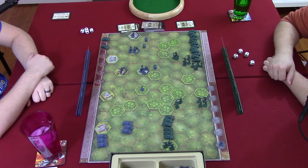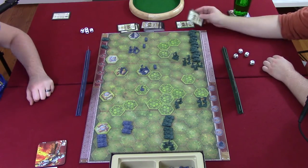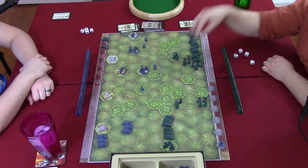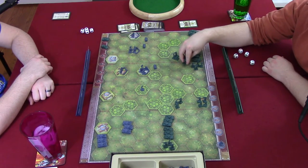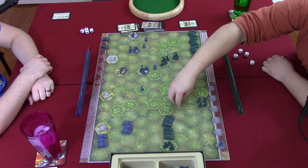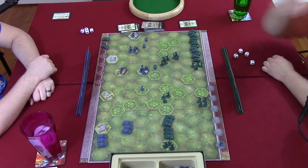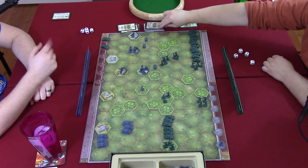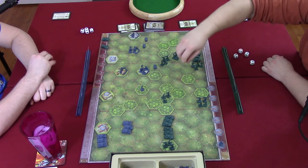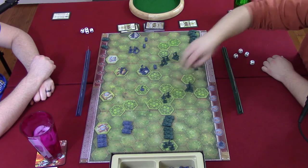Travis comments that someone once said there's no strategy in this game — just playing a card and rolling dice — but he disagrees. Steven plays 'attack center, three units,' all infantry. He moves infantry into the woods, noting you can only move one into the woods anyway. Steven gets his three moves used up.